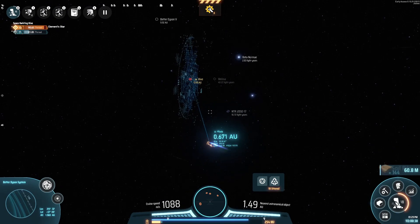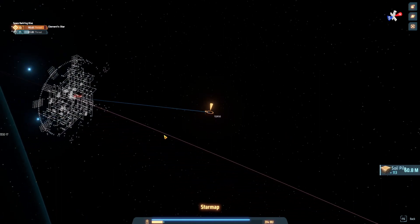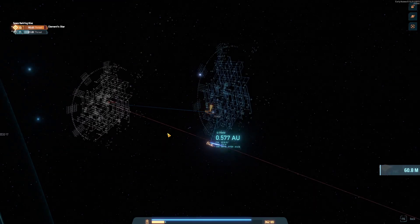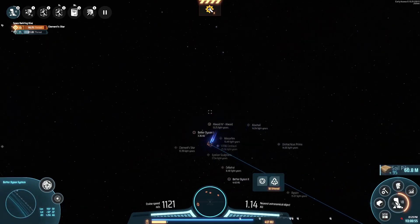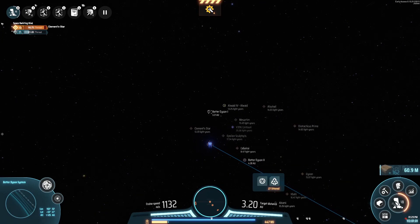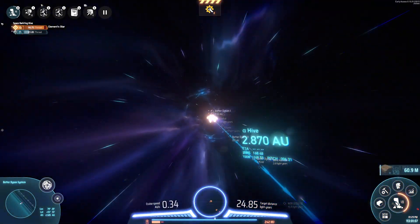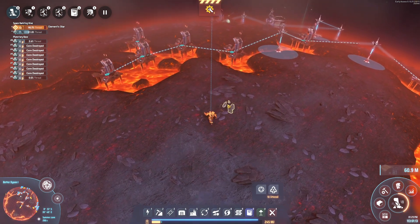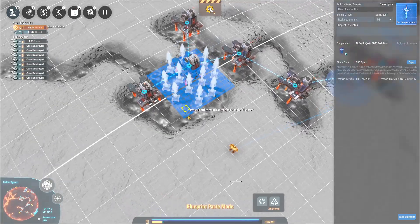Where's Better Dyson One? I didn't think about the core energy requirement. We can orbit it for a bit. We took out maybe a third of its defensive units. There's Better Dyson One — let me get over there on the little energy I have left and recharge. That went fairly well for a first attempt. This is intense — let's charge up.